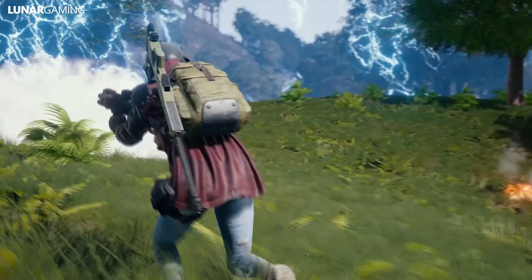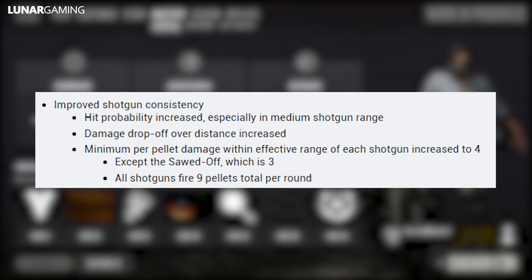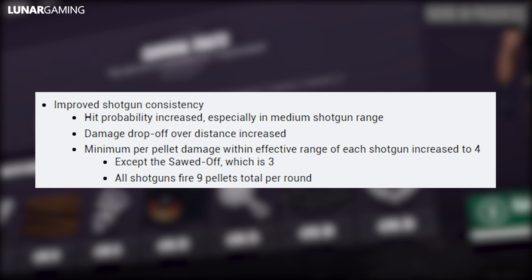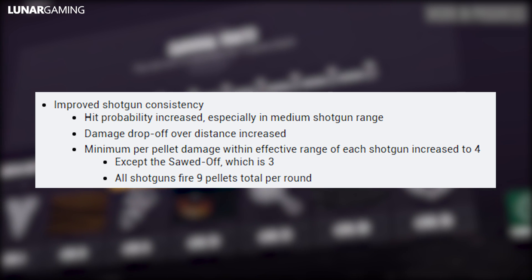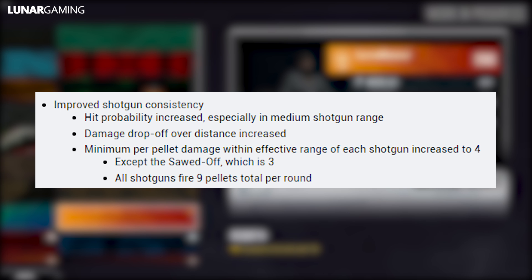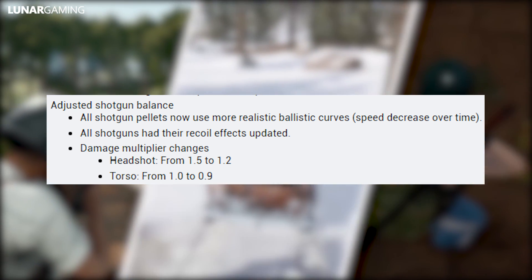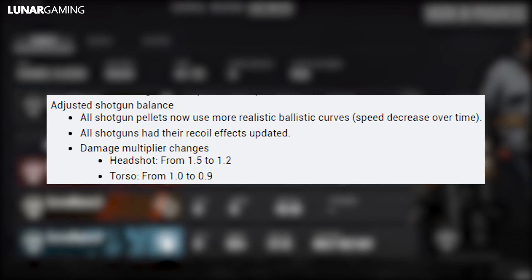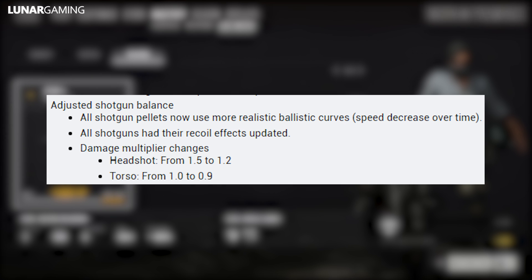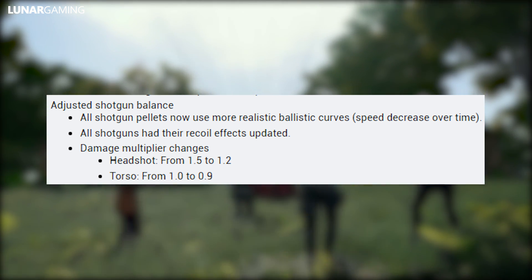Moving on to gameplay changes, nearly all of these are related to weapons and more specifically shotguns. They've improved shotgun consistency: hit probability has increased especially at medium shotgun range, damage drop-off over distance has increased, and minimum pellet damage within effective range has increased to 4 (except for the sawed-off which is 3). All shotguns fire 9 pellets total per round, and all shotgun pellets now use more realistic ballistic curves. Recoil effects have been updated, and damage multipliers changed — headshot multiplier from 1.5 to 1.2, torso multiplier from 1.0 to 0.9 for shotguns only.